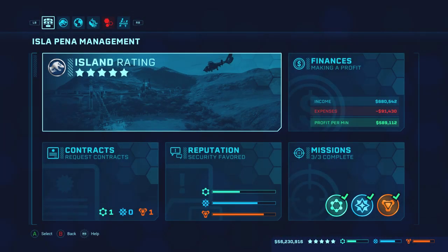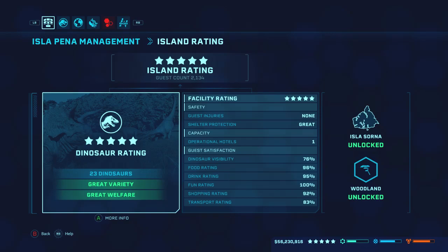With less space and fewer guests, my dinosaur count is only at 23 — and that's actually a lot, since I added more dinosaurs after getting my five-star rating due to missions requiring dinosaur creation. I believe I was at five stars when I had under 20 dinosaurs.